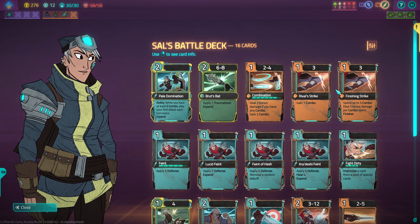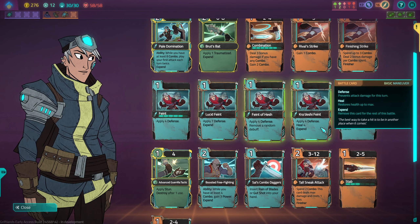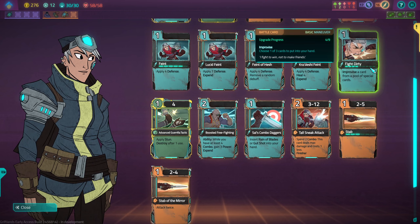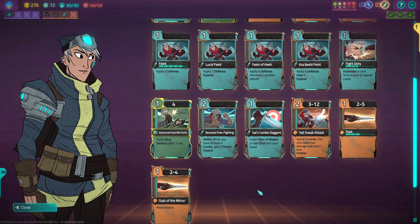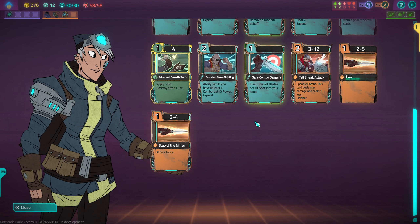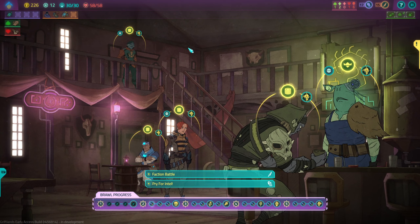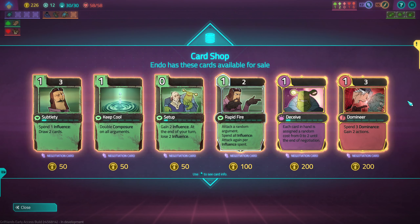Is there anything we want to remove? We've got Combo, Combo, Combo, Trauma, and a bunch of Defense cards. Improvise kind of stinks — I might want to get rid of it. Yeah, let's get rid of Stab of the Mirror because I want to have a really thin deck. We have plenty of shills still, so let's see if we can get something to give our negotiation deck some direction.